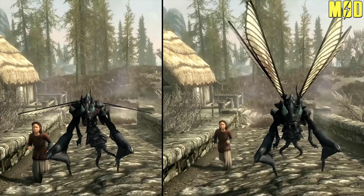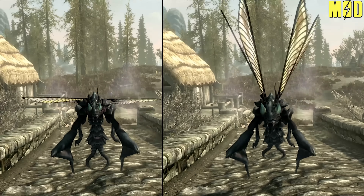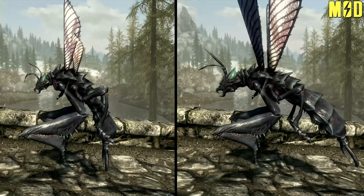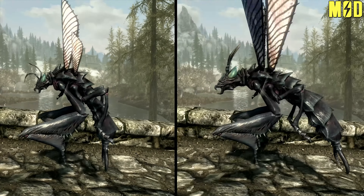This mod transforms your awkward looking vanilla chaurus hunter into supreme aerial hunters by replacing their skeleton. Larger wings and body position makes them feel more like stalkers than lazy insects.